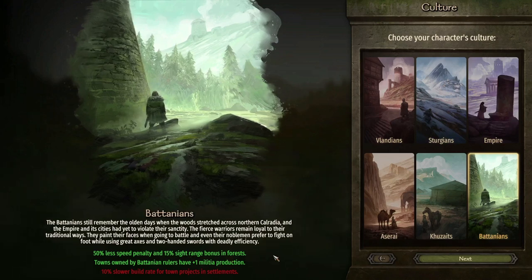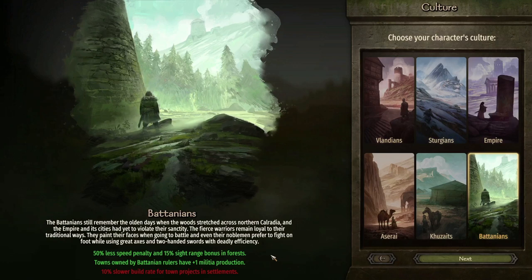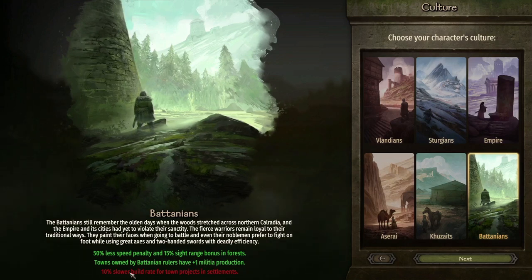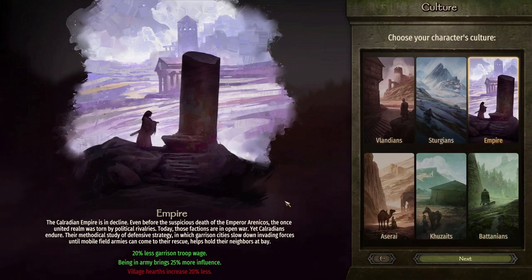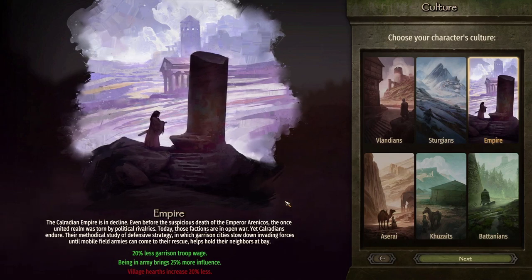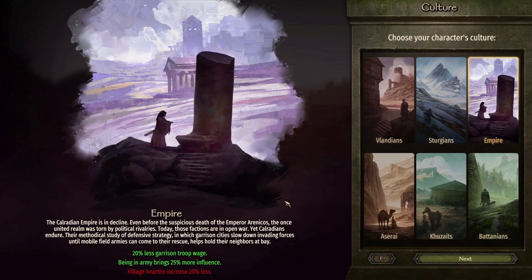Towns owned by Battania rulers have a +1 militia but 10% slower build rate, which is not that big a deal. Empire has the most cities and castles in the game, so culture is important if you want to hold on to those castles. You can always marry someone of another culture and put them in charge — we'll go into those details later. Essentially, we're going to try Empire and go with this today.